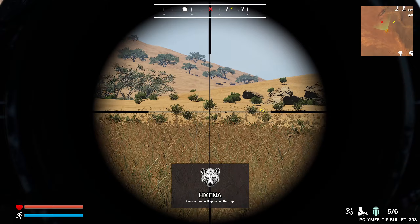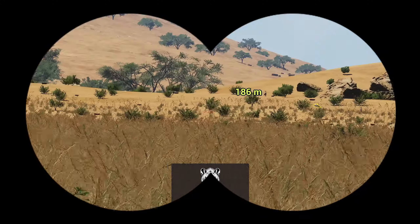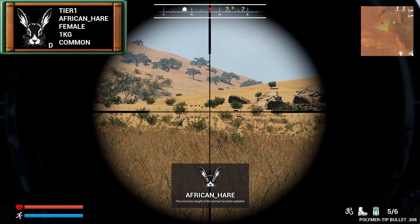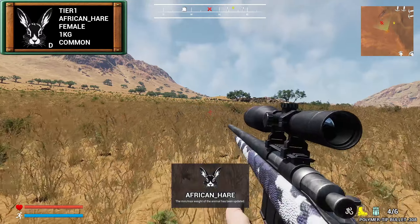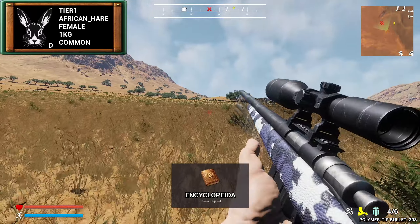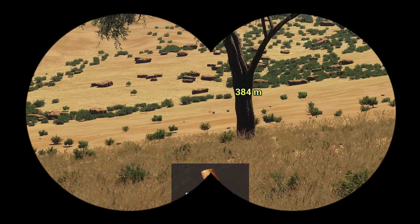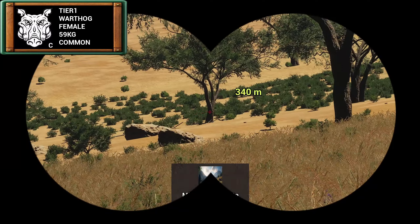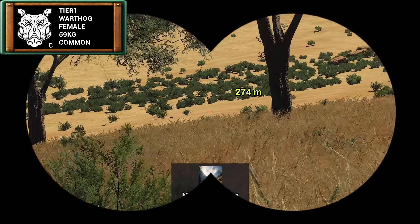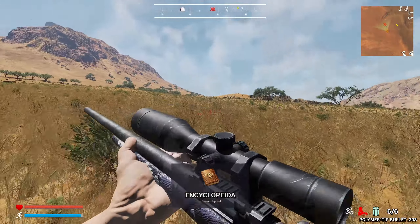We unlocked hyenas! Oh that's going to be cool to find - super, super cool. You know, hyenas are something we desperately need in theHunter: Call of the Wild. We desperately need hyenas in that game because for some reason we don't have them on Vurhonga even though it would have been such a perfect fit. Alas, we do not have them in Call of the Wild - hopefully someday.